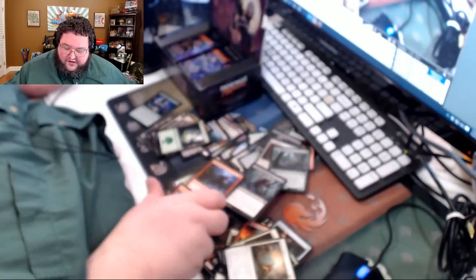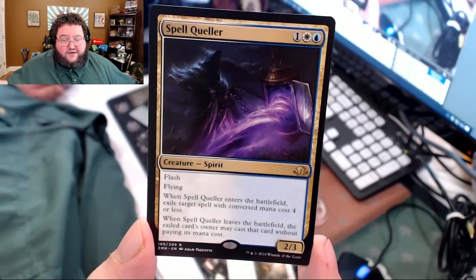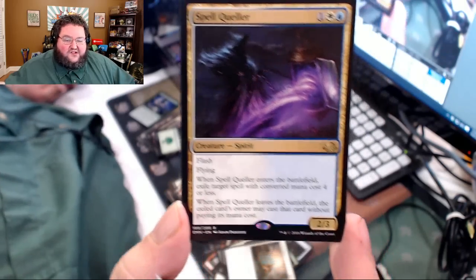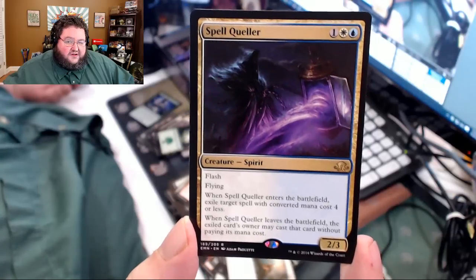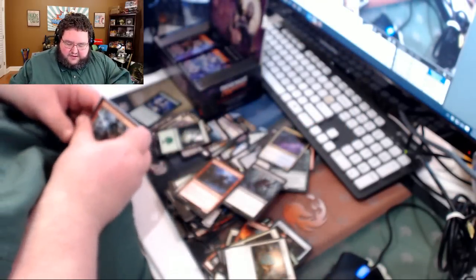There's a real chance your friends will give you free stuff to get started — I would for my friends. Here's Spell Queller — 2/3 flyer. It's basically an O-Ring for spells, and I like that. O-ring a spell that costs four or more. I think it could have been any spell, or just instants and sorceries, but it works as well. Something that costs four or more is pretty good. I'm sure there's some balance reason they went with four or more, and the card is good enough as it is.